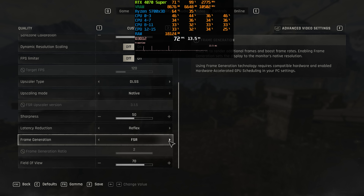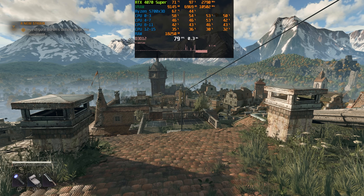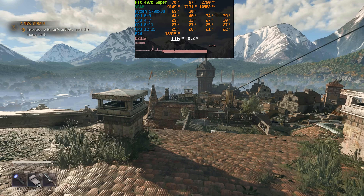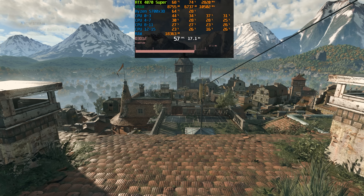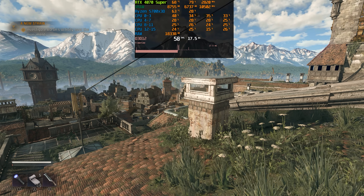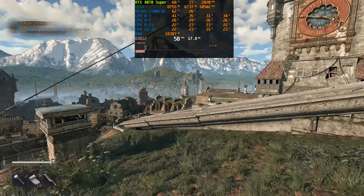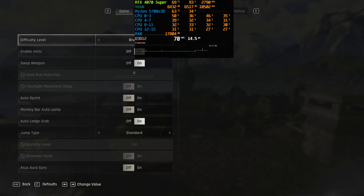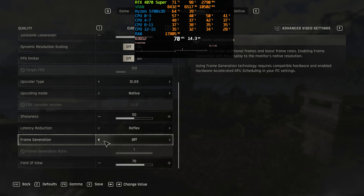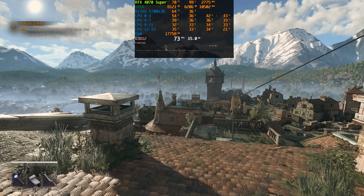Here, I am getting around 72 FPS. Enabling the DLSS frame generation worked as expected, boosting FPS to around 116. However, when disabling it, the game remained locked at the base performance it was using for frame generation — 58 FPS, or exactly half of 116. This does not affect FSR frame generation, which works as expected. So the implementation of both DLSS frame generation and Reflex is currently broken, and I don't recommend using either of these features.